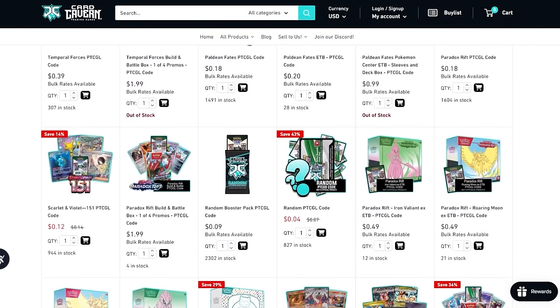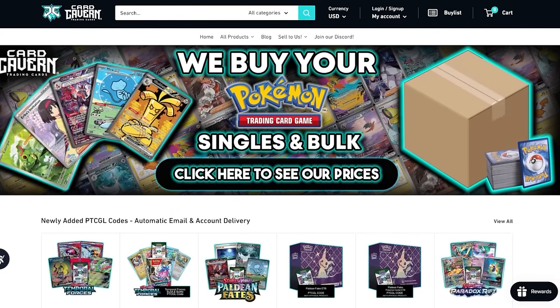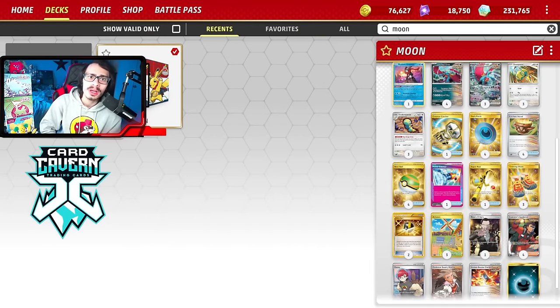Shout out to the sponsor Card Cabin TCG. If you're going to get any Pokemon TCG Live pack codes, get them over at Card Cabin. They also carry Temporal Forces set codes and IRL singles and product. Use my discount code LDF at checkout for a five percent discount on your order. Check out the Shuffle Squad and my second channel down below too.